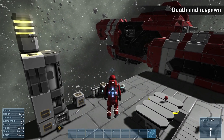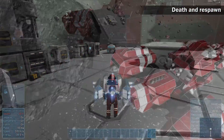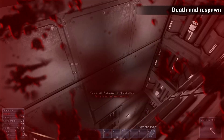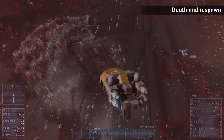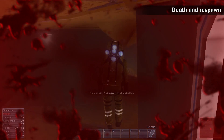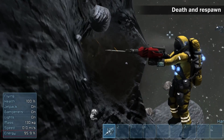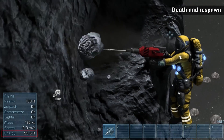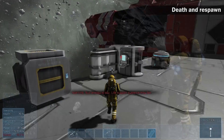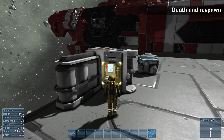Death and respawn. The player can die by falling, collision, being shot, or depleting energy in their suit. When the astronaut dies, the player loses all items that were stored in the astronaut's inventory. Energy in the suit drains based on the player's actions. Using tools and jetpack consumes their energy faster than just walking around.